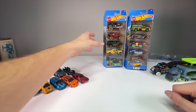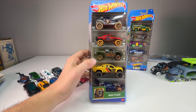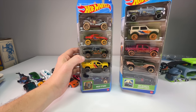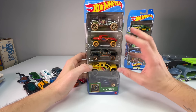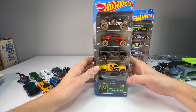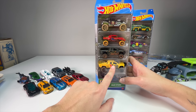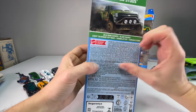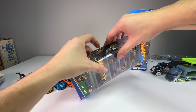Now the Mud Studs five-pack — these are awesome. I believe this five-pack first came out last year. We have the Baja Bone Shaker, the Blade Raider, the Chevrolet Silverado off-road, the Sandblaster which is supposed to look like a Raptor and says Ford Performance on it, and the Terrain Storm. Can't go wrong with a bunch of mud trucks. I'm really looking forward to seeing the Chevy and the Sandblaster in person.